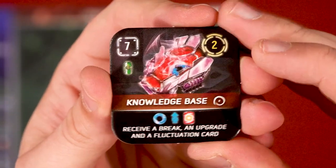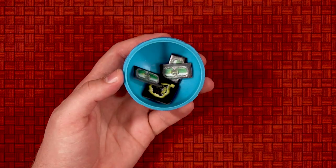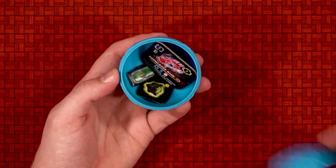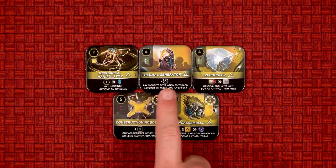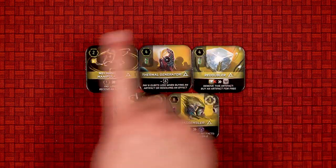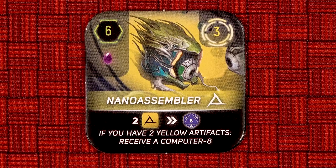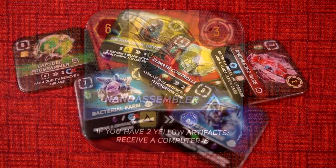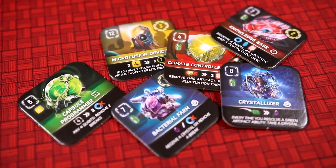When you gain an artifact, you will pay cubits or energy equal to this number here, and then that artifact will go into your inactive zone. Artifacts will go into your capsules as well, and when they're drawn out at a later time, they will go into your active zone and may be used. Artifacts can do a number of different things, and it's generally a good idea to collect sets of colors, as many of them require you to have a certain number of that color artifact for it to be used. Artifacts are very powerful, and the proper use of them is crucial if you want to be victorious.